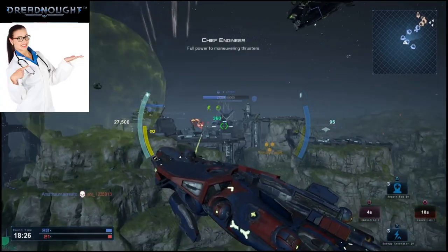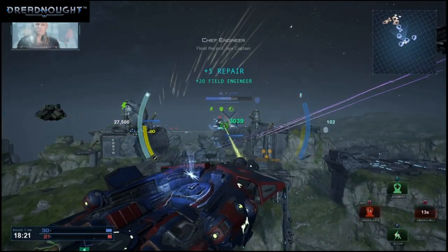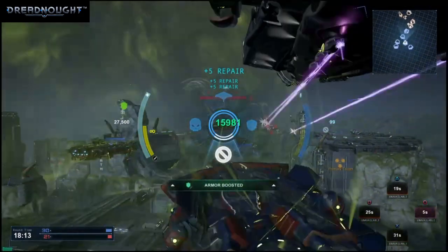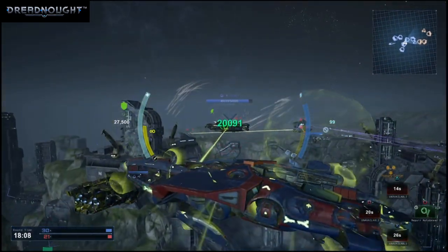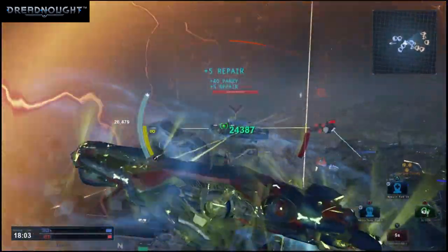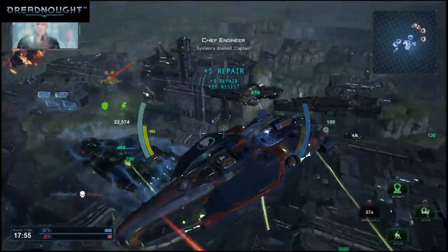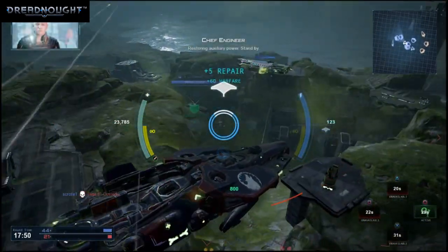Power to maneuvering thrusters. Amplifying weapon time. Activating. Float the pod — aye, Captain. Reloading pod launcher. Hi Captain, engaging — commencing cooldown. Repair shield activated. Locking in auxiliary. Thanks for the assist. You're the boss. Hi Captain, engaging systems drain Captain. Restoring auxiliary power, standby.